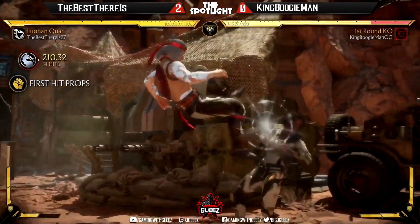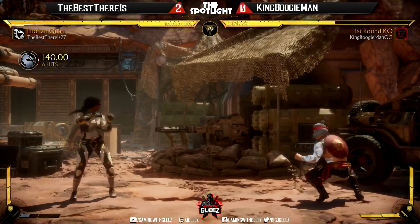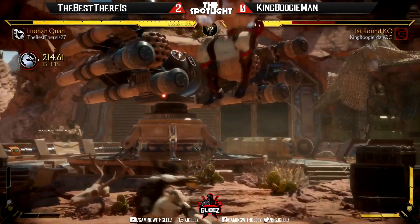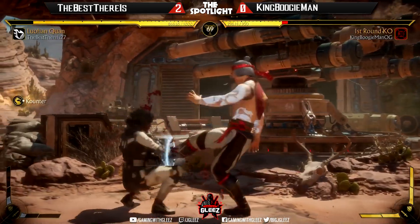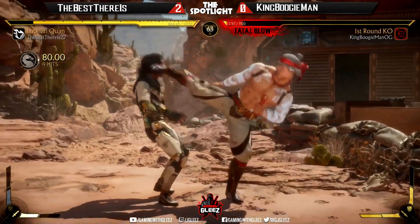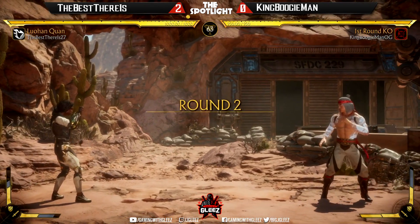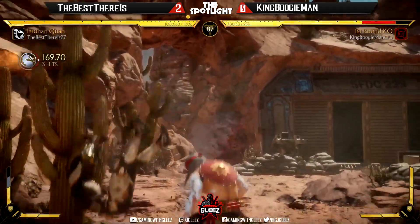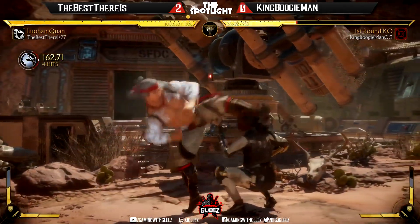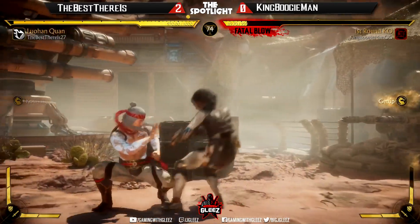Empty jump into the forward four. Stagger into the grab — what do we got next? See if King Boogieman can enforce his will here — forcing a breakaway but gonna get punished, stuck in those recovery frames. Nice grab — Best There Is looking solid once again. He loves that flying kick — he's ending everything with flying kick. Flying kick city out here.